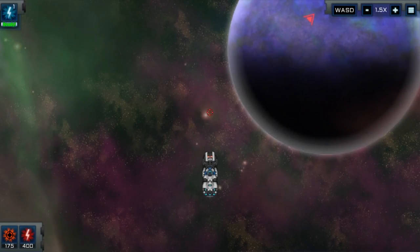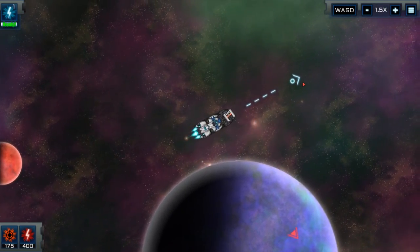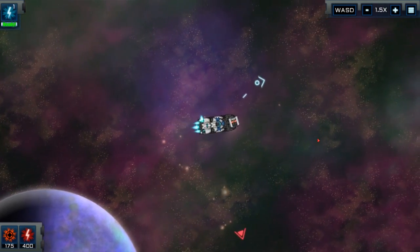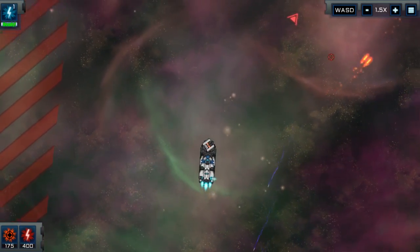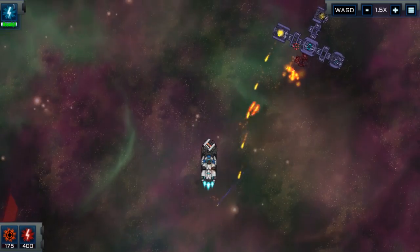It gives you controls when you actually come into a battle like this. You can either do it in RTS-style, positioning your ship and it'll automatically fire. Or you can take direct control of your ship using WASD and actually go around shooting yourself. At the moment this is like an early encounter, so it's just going to be one ship I'm facing. Later on there'll be more.